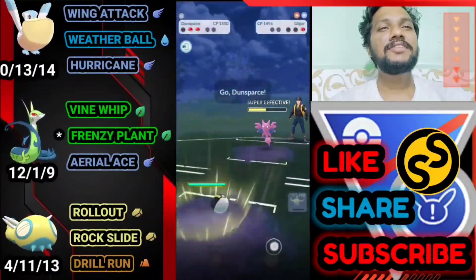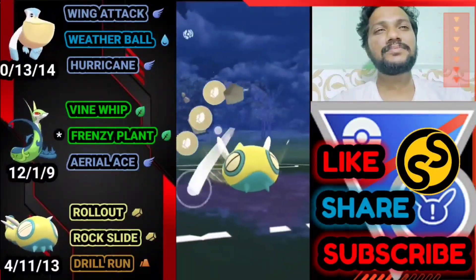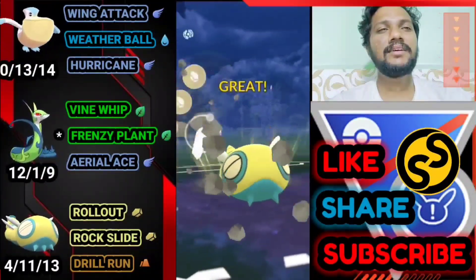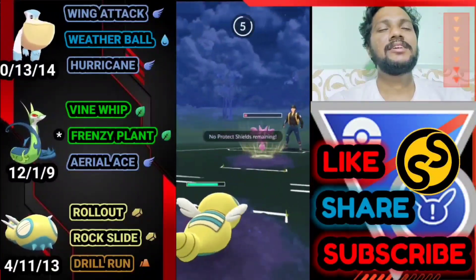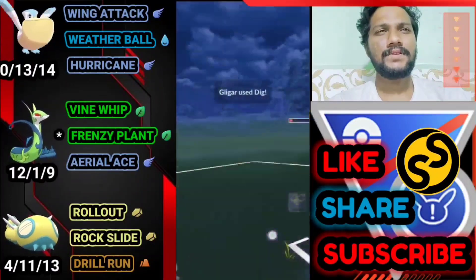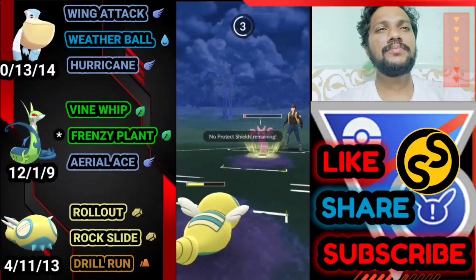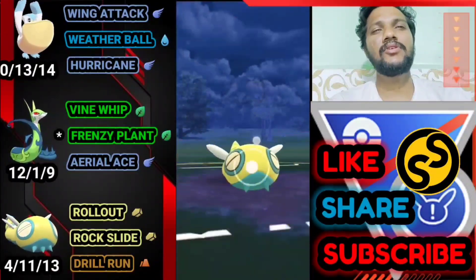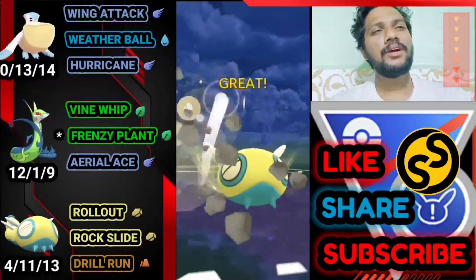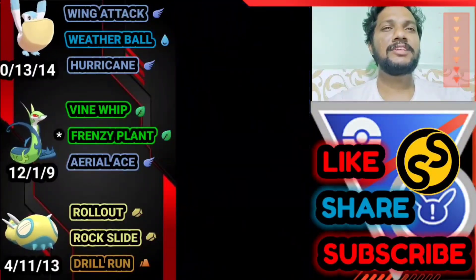Weather Ball takes out half his health. Bring out Dustfrance — we need one Rock Slide. Gliscor still survived, but we can take the Dig. Dig again — we still survive. Rock Slide — bye-bye Gliscor. GG for us! I wouldn't do whatever it takes but still lost. Moving on to the next battle.